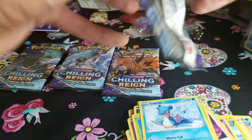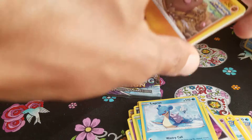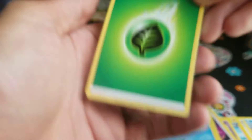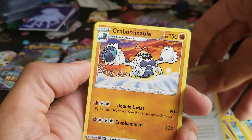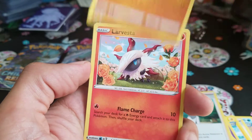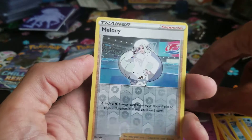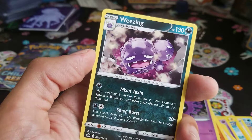Next up, Articuno pack. Come on — we have a couple of good hits already, one V and a full art trainer, so it's been a pretty good box so far. Let's get at least one more hit out of these last four packs. Grass energy, Rugged Helmet, Crabominable, Doctor, Diglett, Larvesta, Inkay with the sandwich, Rockruff, Ghastly, Melanie. Reverse holo in the back is a non-holo rare — Wheezing.